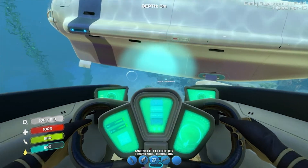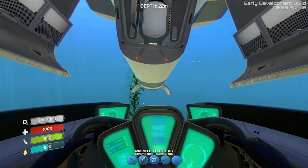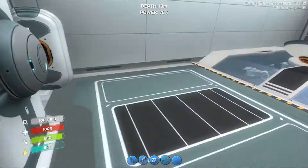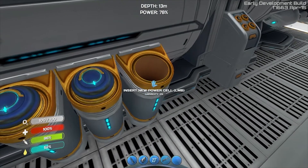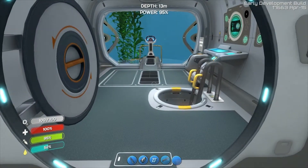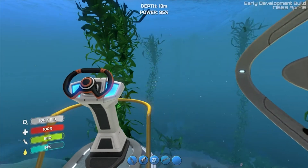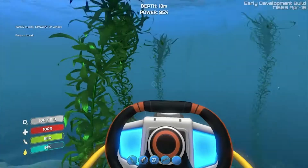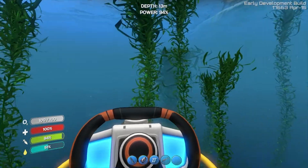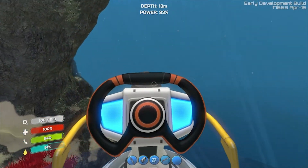Alright everyone, here we go — we're getting ready for the big adventure. This might be a couple of episodes long. Let me start that thing over there charging. I made an extra power cell. We're at 95% power — that's fully charged. I have the stasis rifle and a repair tool. We're not going to pick that up, we're just going straight for the ship. I don't really remember where the hull fracture is — I know there are two or three different ways to get in.